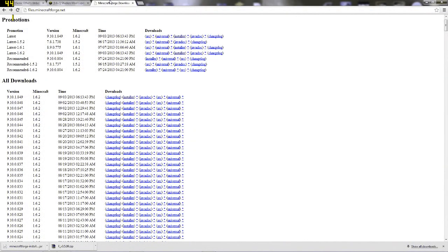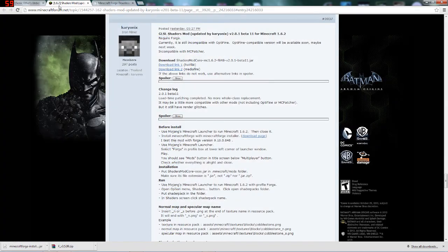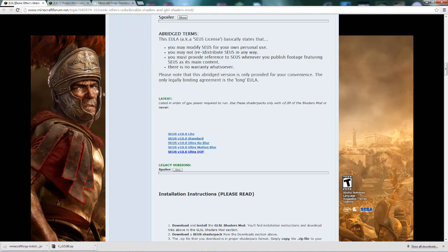Down below I will provide you with three links. One will go to the Minecraft Forge Downloader website, which will have every version of Minecraft Forge Loader. I will also give you a link to Kirillix's GLS Shader Mod, which will have the download link where you can choose download link one or two depending on whichever downloading website you prefer. And then the third link will take you to Sonic Ether's Unbelievable Shaders, where you can pick up the Ultra DFO, which is the depth of field shader pack I just showed you, as well as different versions of it.